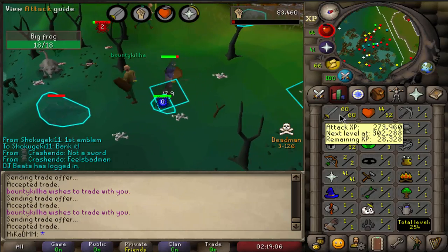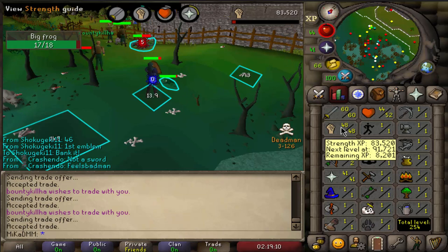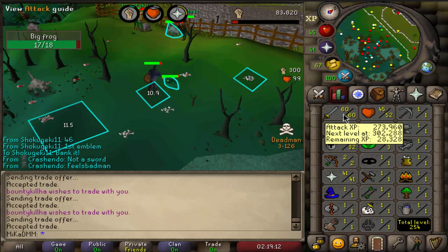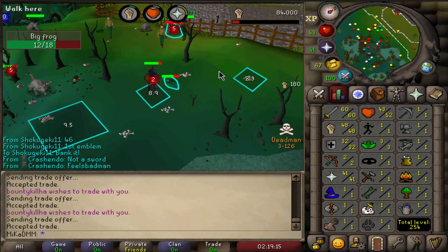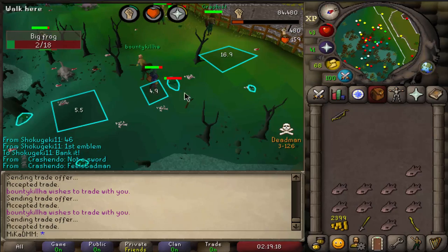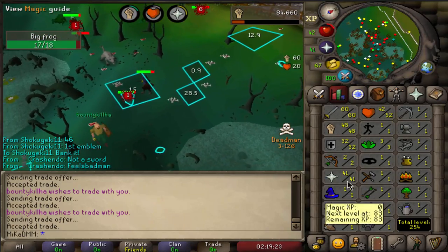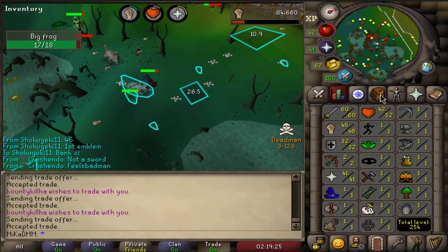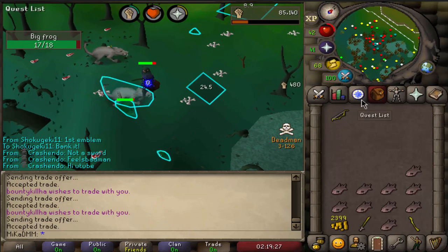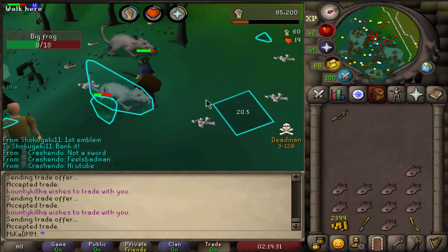We just got 60 attack. Unfortunately I don't have the money for the dragon scimitar yet, but now we're gonna train strength all the way to 65, and then after that back to attack to 65, and then we go for defenders. By then I'm assuming I will have enough money for the scim. So far it's going really, really well — my prayer is almost 43 and that is a pretty big goal, so let's keep grinding and get to that defender stage as fast as possible.